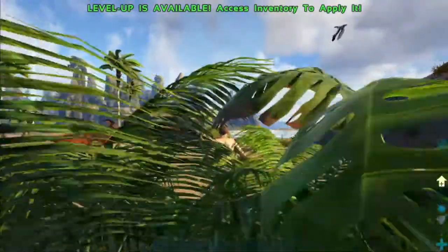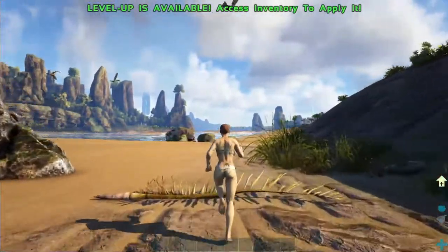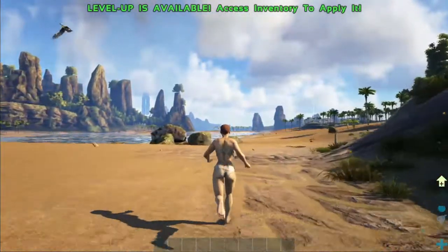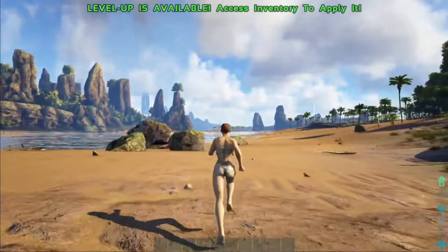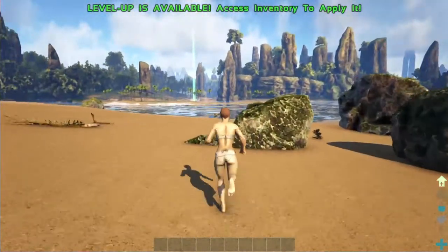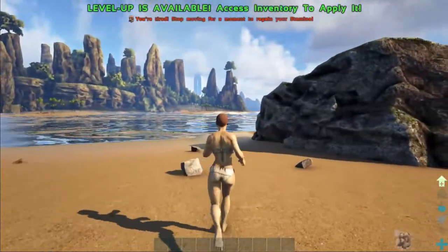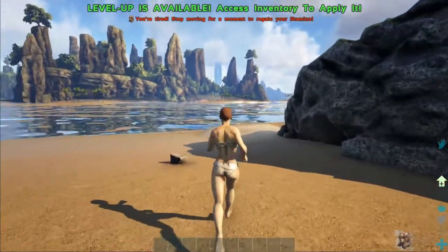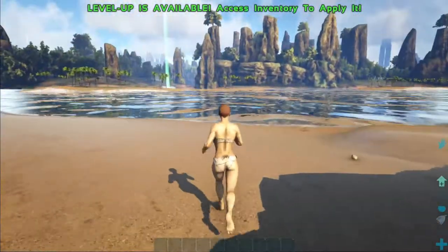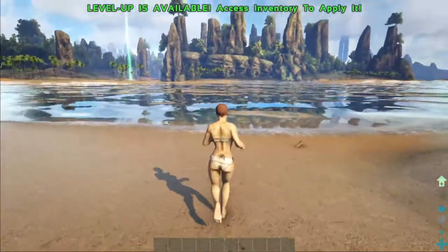This map is, by default, difficulty level five, which means that all animals can spawn up to level 150. So if you just came from the island or anything like that, where they can only spawn at 120, when this map came out, that was probably super cool.